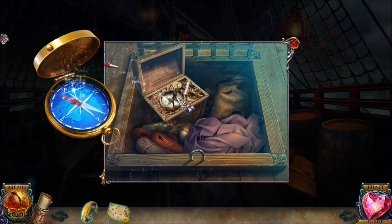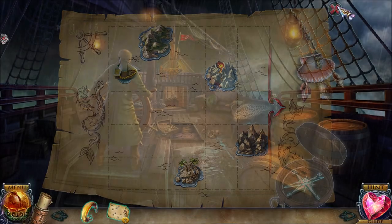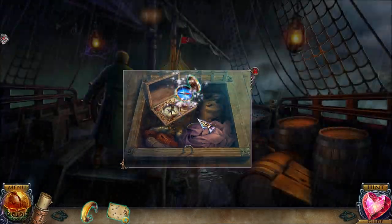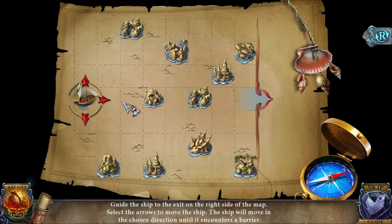We find all these compass pieces — they're all pretty easy to find. And then we're going to use the compass on the map. Let me pick up the compass and then use it on the map for a puzzle. With this puzzle, we're going to have to go down and around.